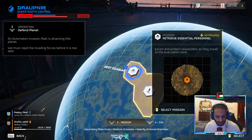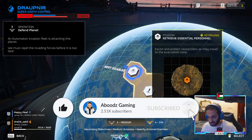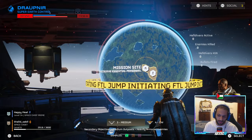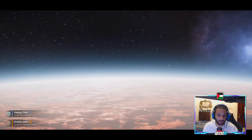Hello and welcome back to another Abu's HD video. Today we are doing a tutorial on how to do the Retrieve Essential Personnel mission easily. Don't forget to smash that like button and let's get straight into it. A lot of people are struggling with this mission — the Retrieve Essential Personnel — where you're escorting the civilians, and I'm going to show you an easy way to do it.